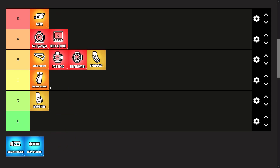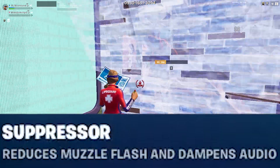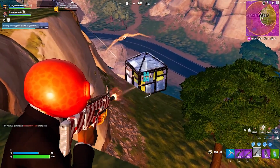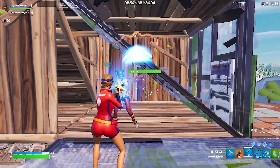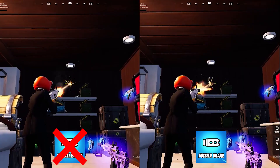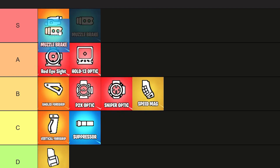The Vertical Foregrip will go in C tier. Our last category is Barrel mods. The suppressor reduces sniper glare and dampens audio, which could both be useful — you might be able to shoot an opponent without them realizing where it's coming from, though as soon as they shoot back, everyone's gonna hear it anyways. The muzzle brake reduces recoil, and it is absolutely godly. It makes every spray weapon so much easier to control — an absolute must-buy, S tier.